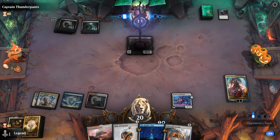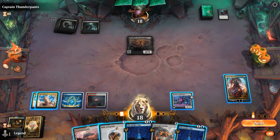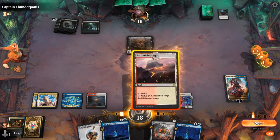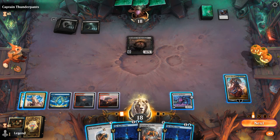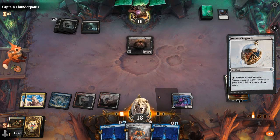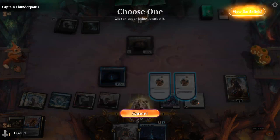Luckily no Shieldroot right here, so if I play Teferi I might just use the minus ability since plussing doesn't really help me in any way, and then if they have planeswalker removal at least we get a card back. Reality Chip to go with Relic seems fine, so next turn I can play Reality Chip, play Relic, and with Teferi we would still have quite a bit of mana available. Shieldroot is scary, although we can potentially take it out with Leveler next turn already if Reality Chip survives and Teferi does.